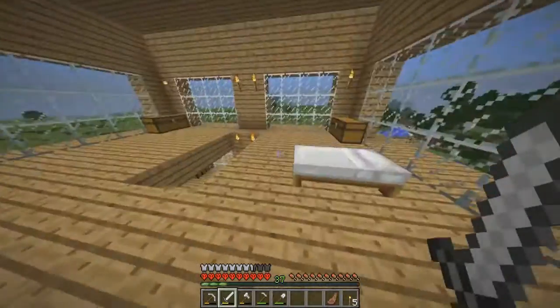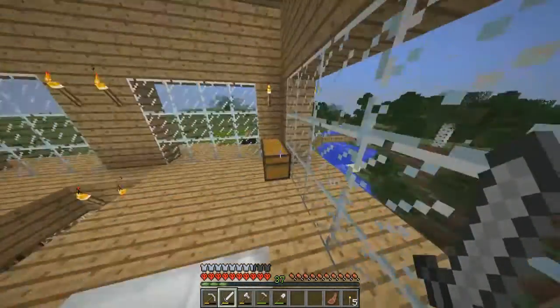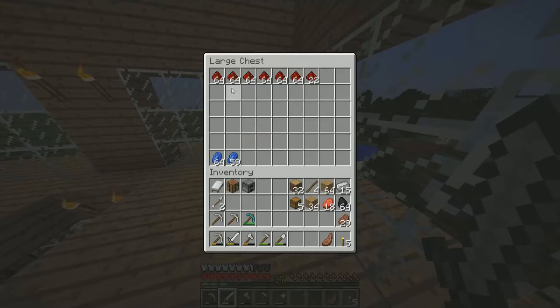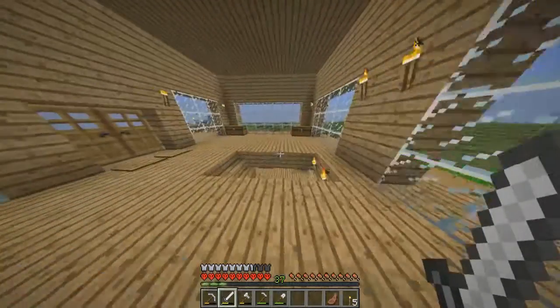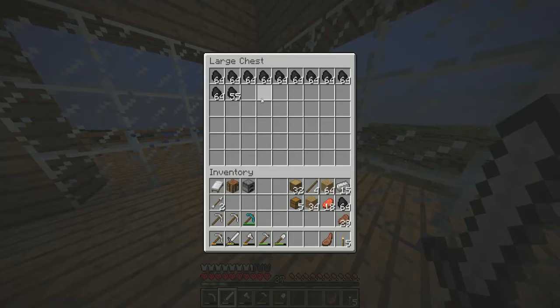And we come upstairs. This place is a bit bland at the minute, so if you guys have any ideas for me on what I could do up here, let me know in the comments. Here we have the lapis and the redstone chest. We also have our ingots where we put the diamonds, the gold and the iron — so we've got 21 diamonds at the minute. And this is our coal chest — we'll never run out of them.